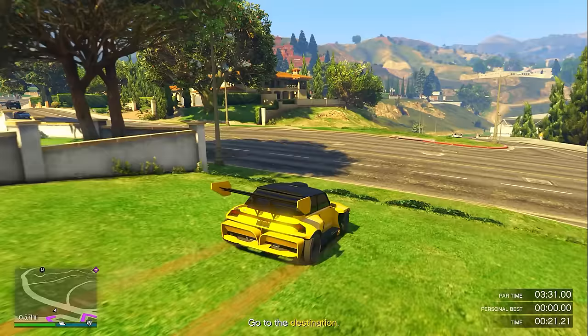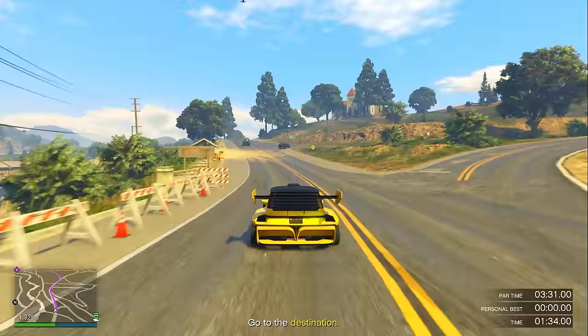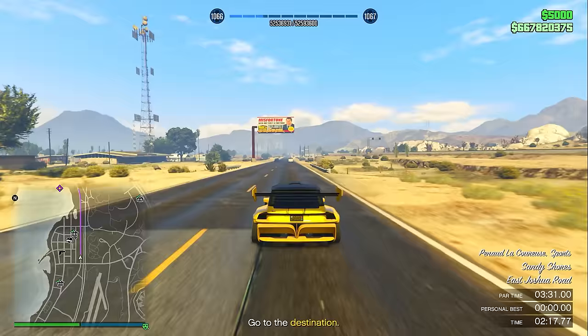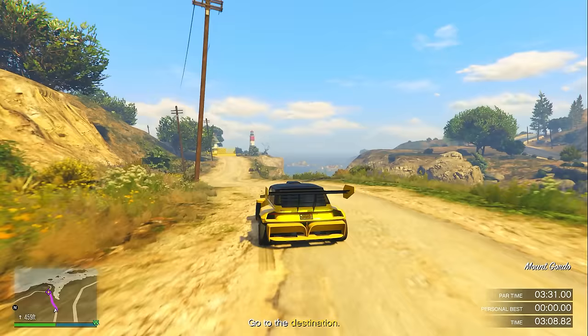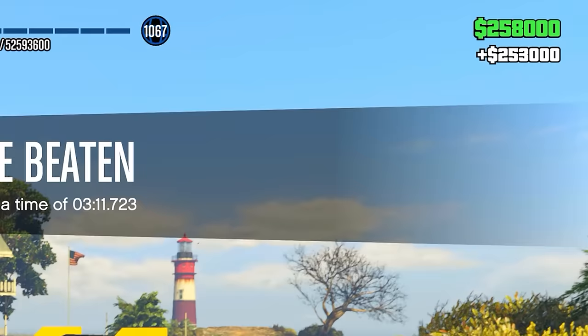Drop the pause menu, open your phone, click Job List, and exit out of the HSW time trial. When ready, click right D-pad to start the time trial, then immediately go down the hill. When it tells you to take a right, do not take a right — take a left and go down that street. It will redirect you to a new waypoint. Follow it, go as fast as possible while dodging traffic. As long as you didn't crash more than three times, you should beat the time trial.